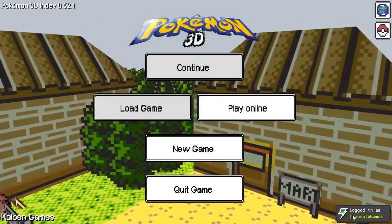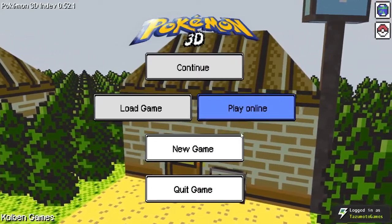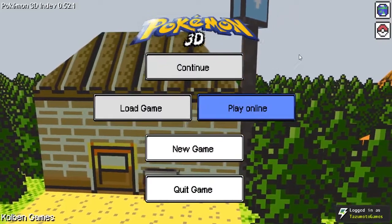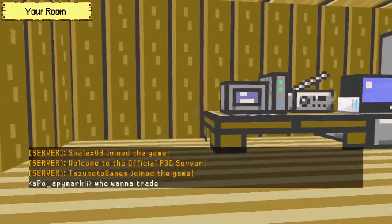As you can see, I am logged in here at Tazumoto Games. If you want to play online, just download this game from Game Jolt, make an account, log in, and I am going to be playing this game online on the official server right here. So you can always join me. I don't know what time I will be recording, but you can find me, challenge me, etc. Should be fun. Let's get into this game right here.